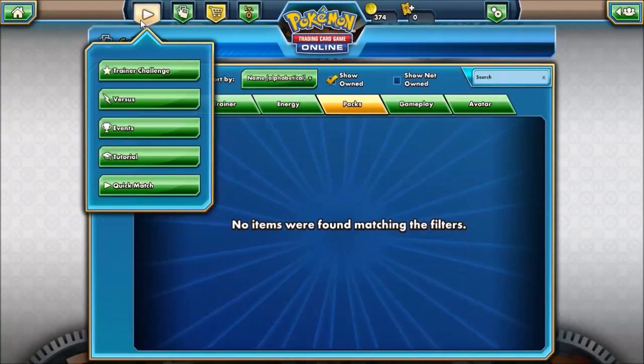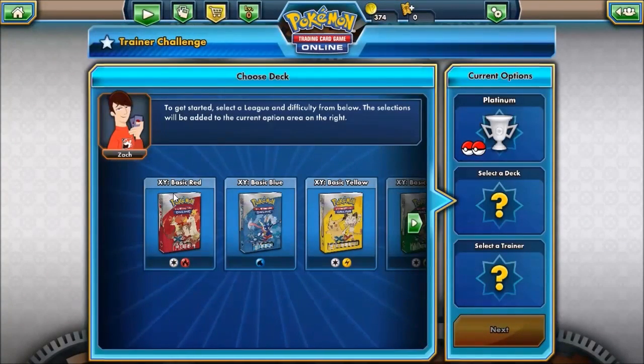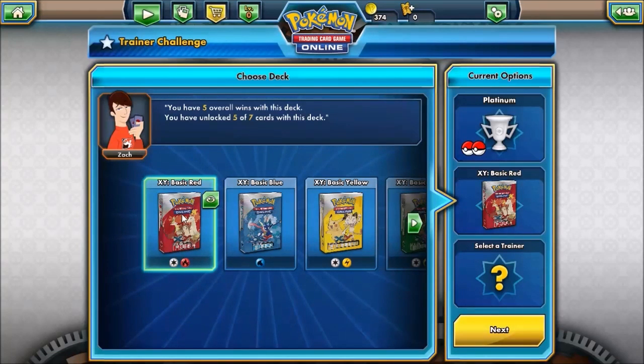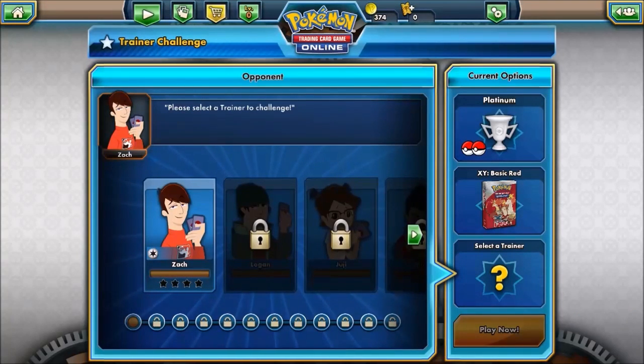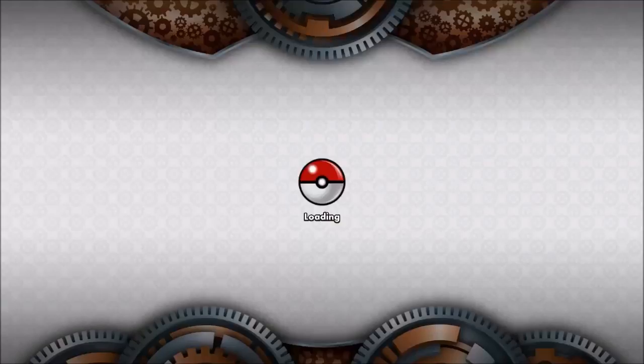Now that's over and done with, let's get to the Trainer Challenge. We are continuing on using the Basic Red deck because we're almost finished with it. We just need two more wins and we've unlocked the deck so we can use it in the Versus Ladder. We're playing in the Platinum Cup now on medium difficulty. It's all downhill from here, and we're facing Zack, who's a normal deck. Let's play!